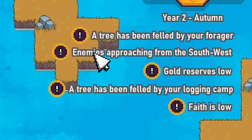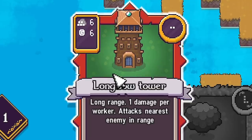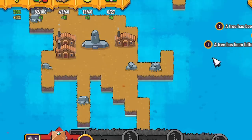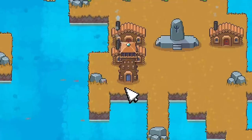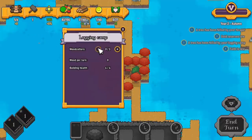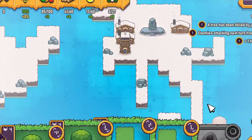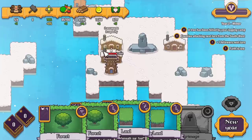Now in the top right we have this: enemies approaching from the southwest. So we are going to want to play our longbow card. I'm not actually sure if it's worth waiting till they attack or just guessing where they're going to come from. We know it's southwest, so I'll just plonk it on there. We need to put someone in there as well — maybe we can reduce the logging camp for now and put someone in the longbow tower. Then let's end our turn and see what happens at winter. Yeah, enemies are attacking next turn from the southwest.